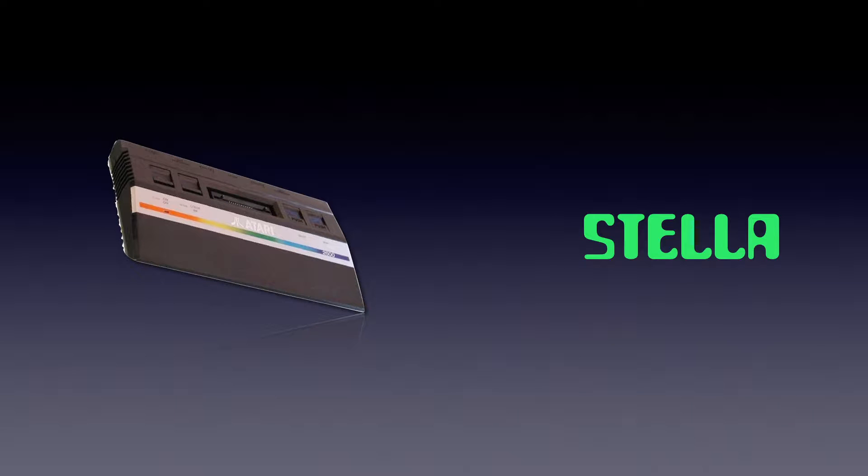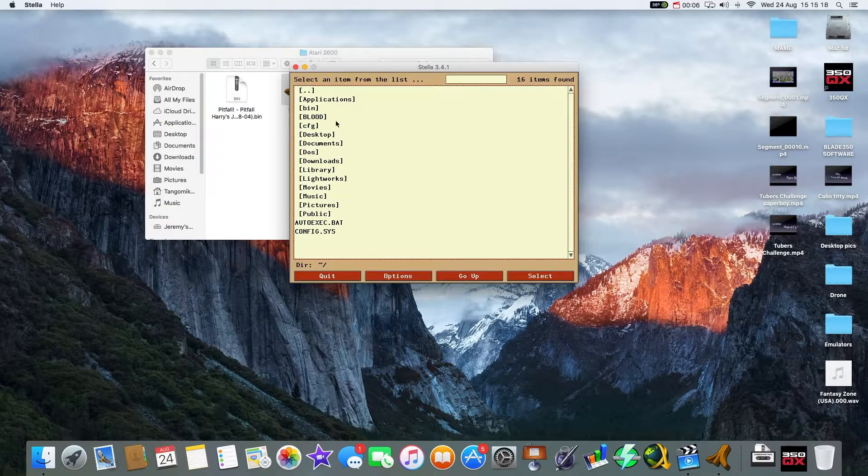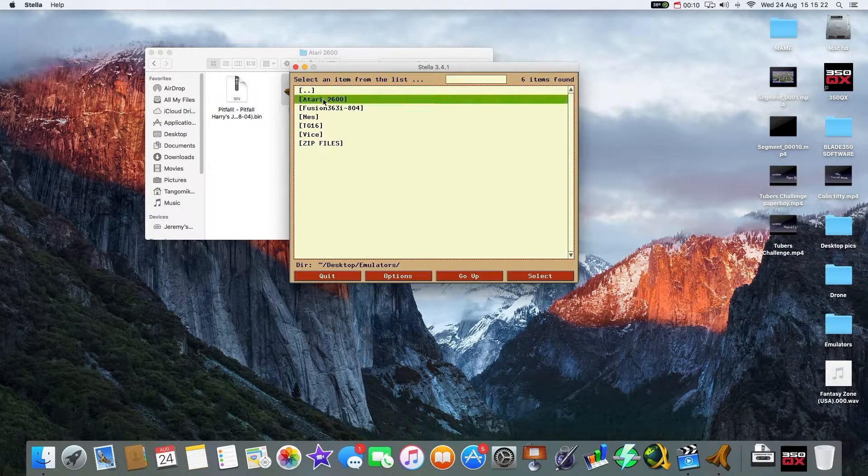For Atari, we're going to use Stella. All we do is load the Stella program up by going into the Stella folder and running Stella, and you'll get this box here. All we do is tell it whereabouts the ROMs are.